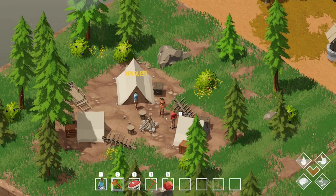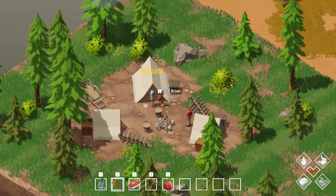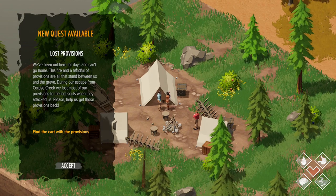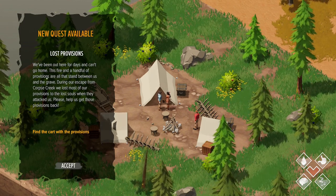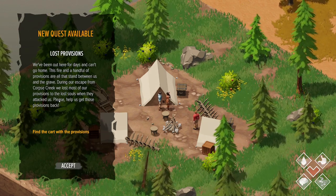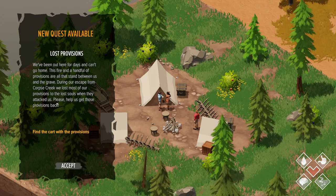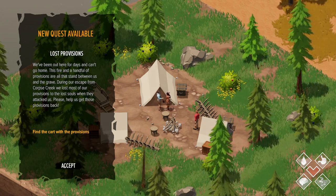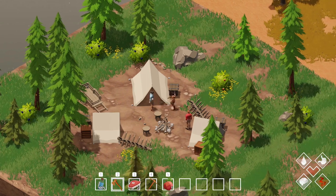We've got some quests. Let's talk to Greg and Sam Brown. Sam says: 'We've been out here for days and can't go home. This fire and a handful of provisions are all that stand between us and the grave. During our escape from Corpse Creek, we lost most of our provisions to the Lost Souls when they attacked us. Please help us get those provisions back.' So the quest is to find the cart with provisions.